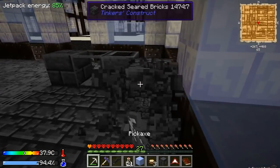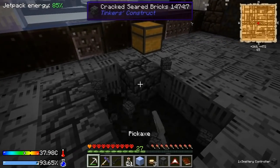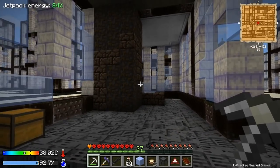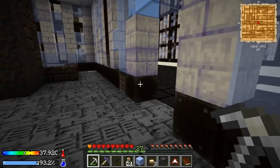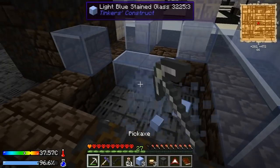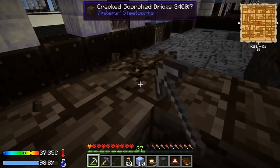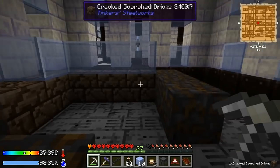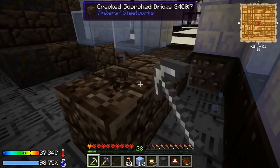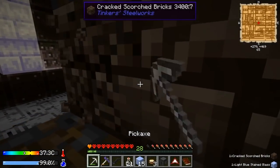Ideally I don't want to fight anybody because I don't have the best weapons — really just the needle gun and a madoc. Why are they all cracked? I hope that's not a problem. That building is empty, I think we raided it pretty good. I'm gonna take this glass — I want to use this in my buildings. Is this also a smeltery? Crack scorch bricks — I have a feeling these are important. Tinker Steelworks — yeah these are gonna be important.